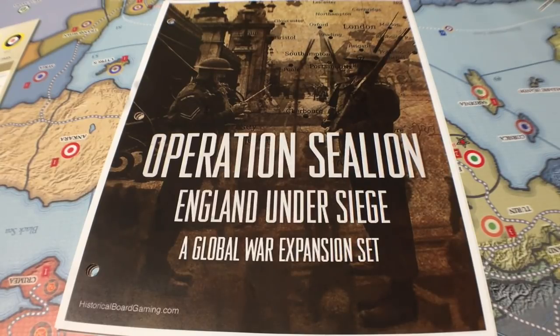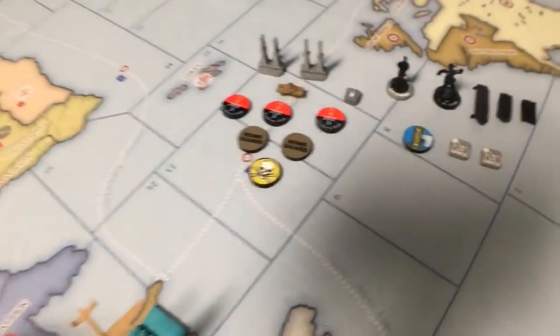But that doesn't mean that you can't go through with it. This expansion set gives you a bunch of units that will help you assault Great Britain, and it will give the British units that will help you prevent Sea Lion from being successful. It should be difficult to take over Great Britain, and it shouldn't be easy. The units here probably lean towards Britain being able to stop the assault more than they help Germany do the assault. So let's get to it.